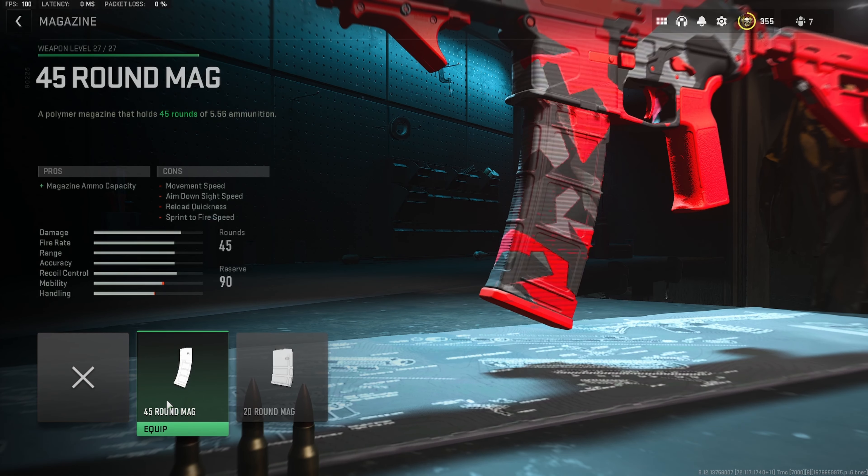Next we want a magazine because 30 round mags always suck, so go ahead and throw on the 45 round mag. This will allow you to get two kills with one magazine very comfortably, sometimes even three. I'd recommend using the Fast Hands perk to get a faster reload time, because no one likes to miss out on free kills because you have to reload.